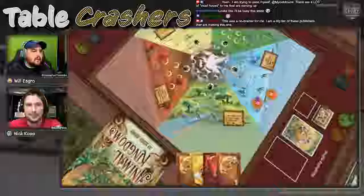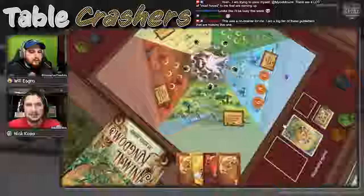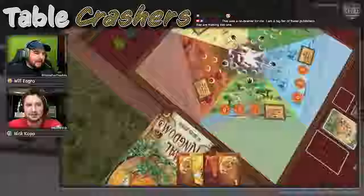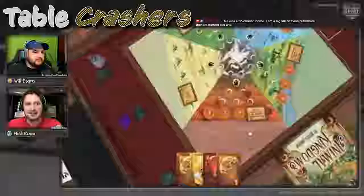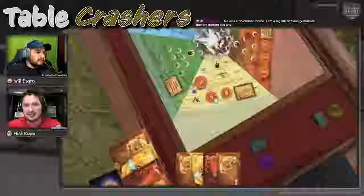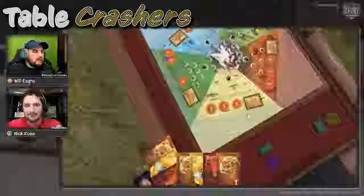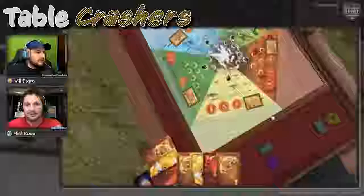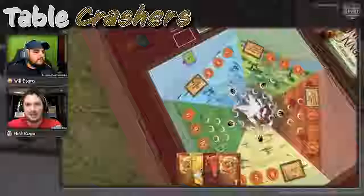Each kingdom is worth a certain number of points. In the regular game you pull tokens from a bag and put them in sequential order. Starting at lowest value first — so the first round is the lowest value, the next round is higher, and the last round is the highest value. There are also red VP tokens for the different rounds, and some green VP tokens that will come out later.